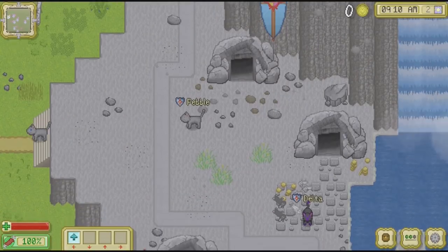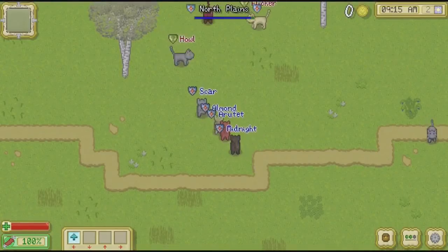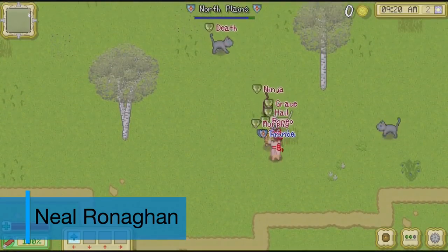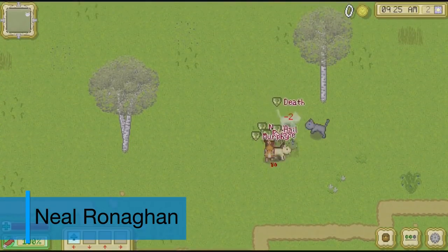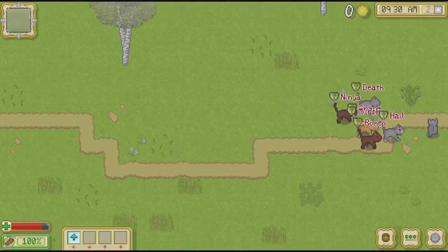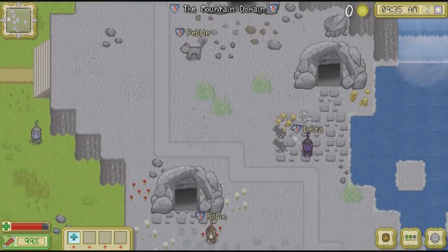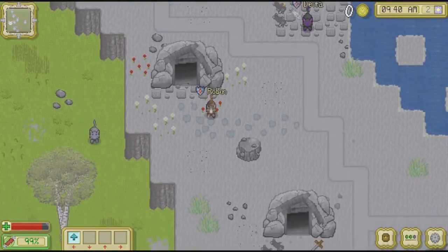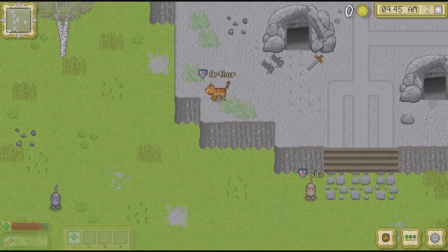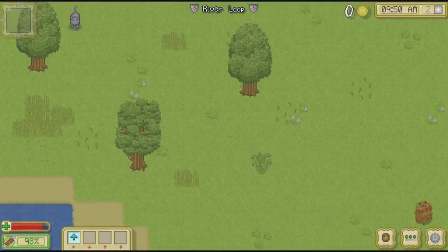Stardew Valley, but with cats, is a hell of a hook. Hearing that said about Falcon Development's Switch debut Cattails had me at full attention. Much like the beloved modern Harvest Moon-influenced classic, Cattails puts you in control of a created newcomer, arriving to a new area to live life and help the land prosper. It just so happens that instead of a farm, you're in a forest, and also you and everyone else is a cat.